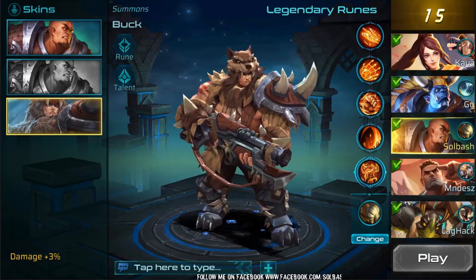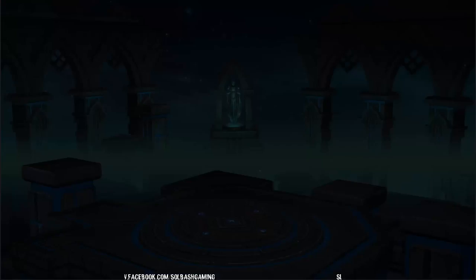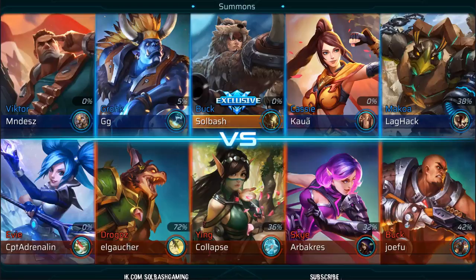What is up guys, I'm Sol Bash, welcome back. We're back with some more Paladins and Strike today. We're going to check out the Buckskin — this is the Hunter skin. You pretty much get this skin for free on the third day of logging in, so you'll acquire it automatically. It's got a three percent damage bonus on it.